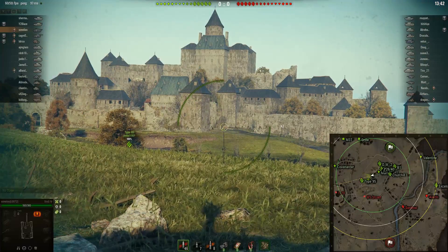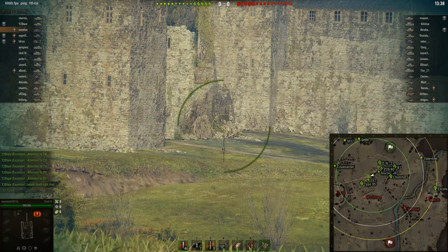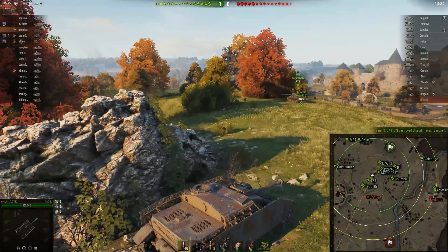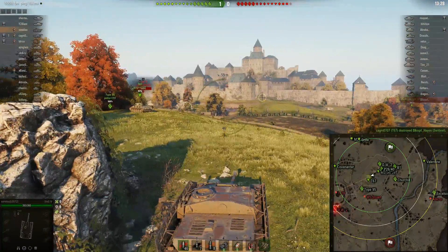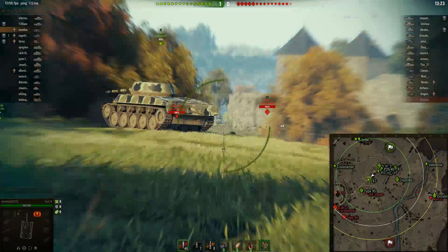Unfortunately, it looks like we've basically got people going for the castle there. So what we're going to do in this particular game is basically try to prevent too many enemies from actually going through the castle by taking them under fire ourselves. But first we need to see exactly what's going on — looks like there's more of them actually heading into there.